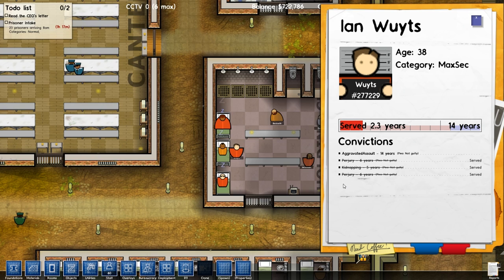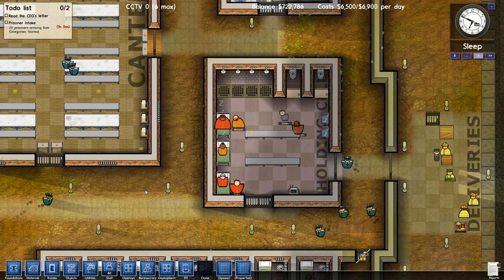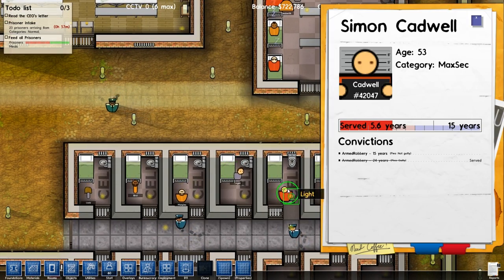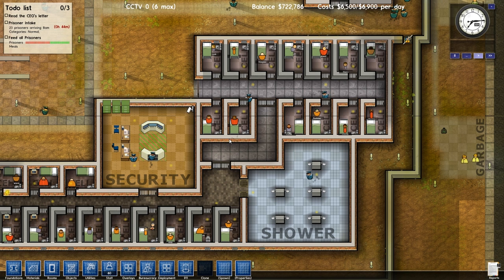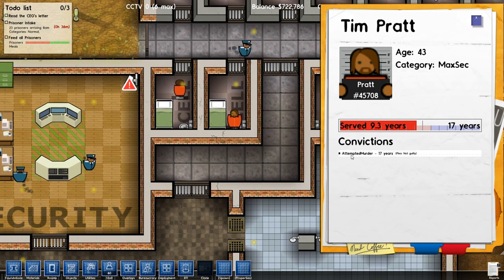The huge maximum security guys are always in for murders and robberies, and it's not a random selection of crimes - it's actually based on a set of internal traits each prisoner has: whether they're violent or not, whether they're a very dangerous individual, whether they're destructive. Their criminal histories tend to reflect that. It's important to mention that their category is actually just an estimate. This guy's been convicted of attempted murder and got 17 years but he pleaded not guilty - a certain fraction of crimes they're not actually guilty of, it's a miscarriage of justice. So you can't be certain he is actually a highly dangerous maximum security prisoner.